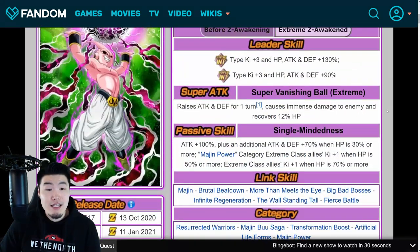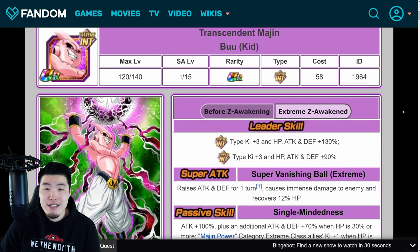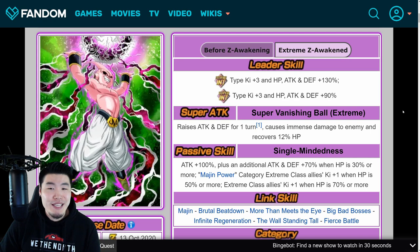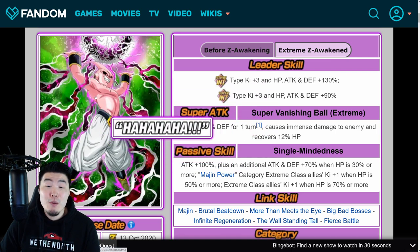That is the INT Kid Buu Extreme Z Awakening. Like I said, it is a little bit basic — it's not really anything fancy. But you can't say it's a bad Extreme Z Awakening because that is just straight up not true. So if you guys have INT Kid Buu, make sure to get his EZA done, because this is probably the closest thing we'll have to an LR Kid Buu for a while.